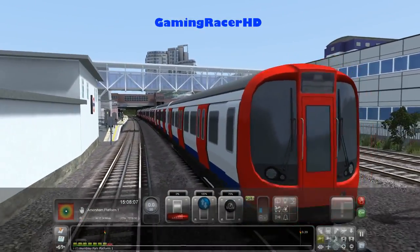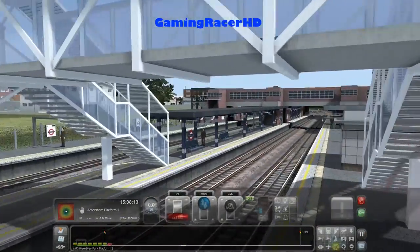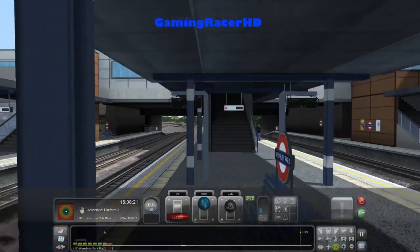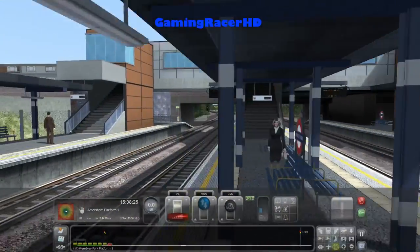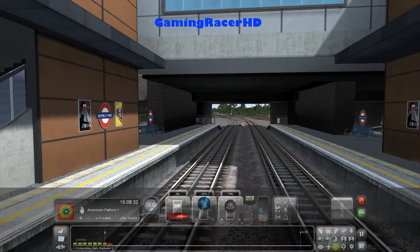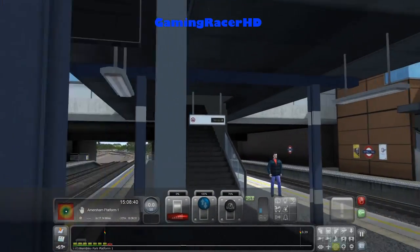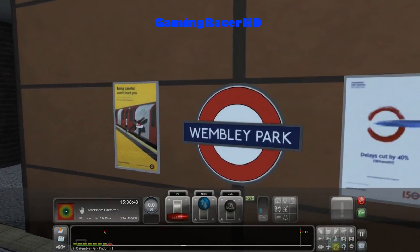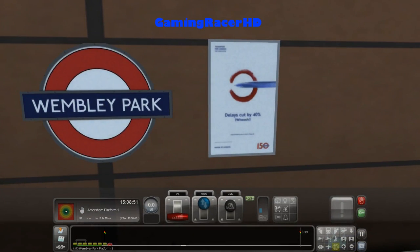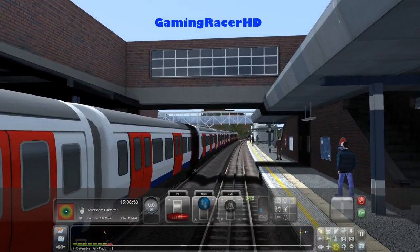This is Wembley Park - change here for the Jubilee Line. The middle two platforms are for the Jubilee Line trains. I think both outer platforms are for the Metropolitan Line and the middle two are just for the Jubilee Line. We got a 'being careful won't hurt you' notification. 'Delays cut by 40 percent' - that's an absolute lie; there are always delays on the Underground, believe me. Anyway, let's get going.